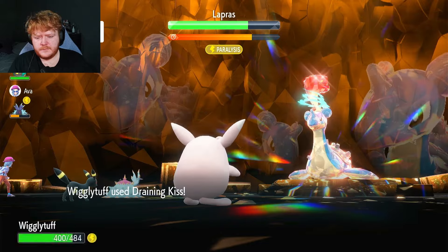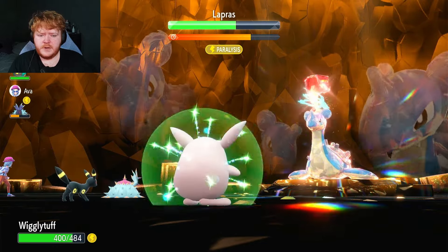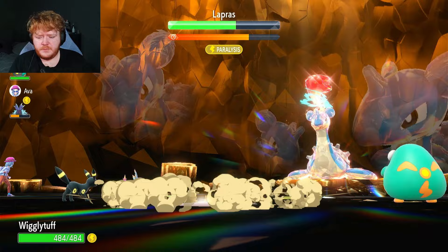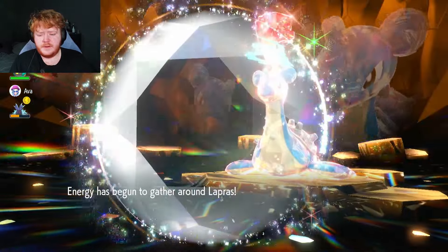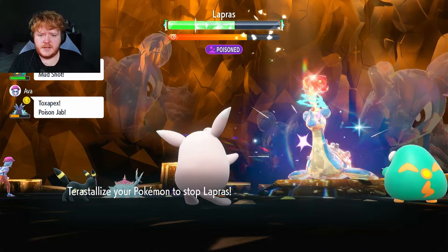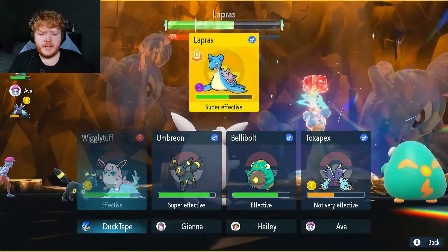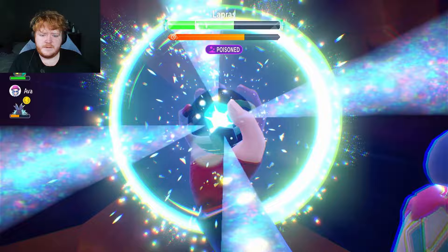We pretty much can't die here. I meant to Terastallize there so we could do even more damage. We don't have anyone with Energy Ball and Shadow Ball, so we can't get Special Defense drops on Lapras — that's unfortunate, because the AI can help out a lot with small moves that decrease the opposition's stats.